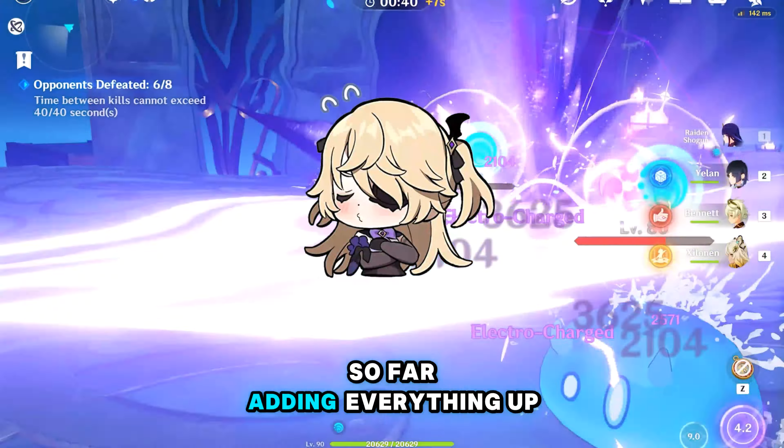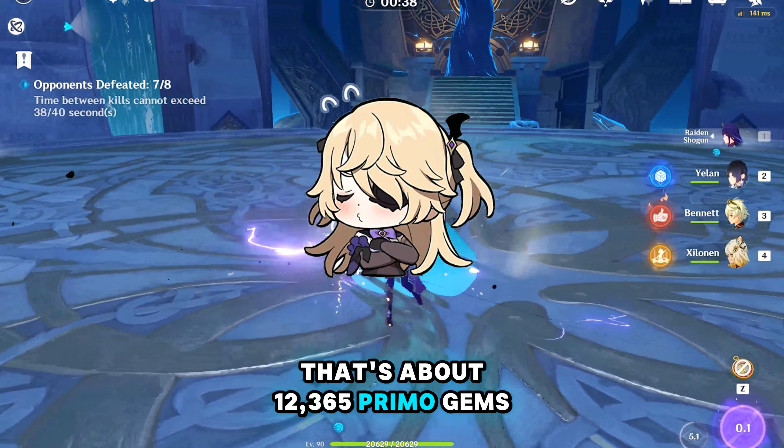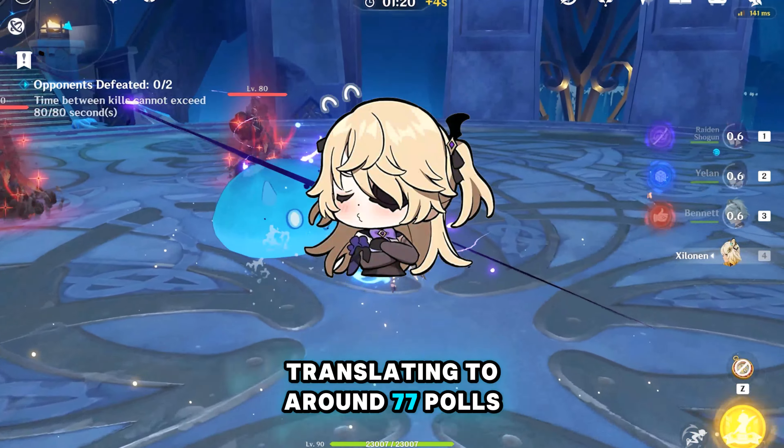So far, adding everything up, that's about 12,365 primogems, translating to around 77 pulls.